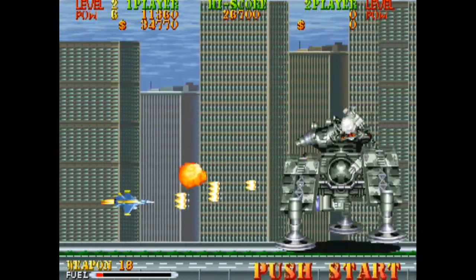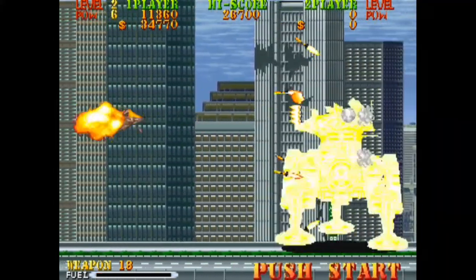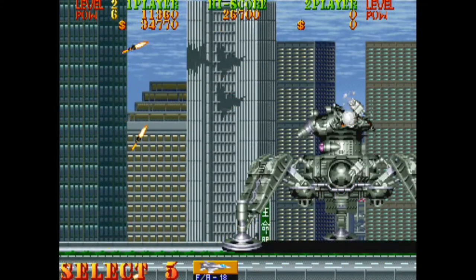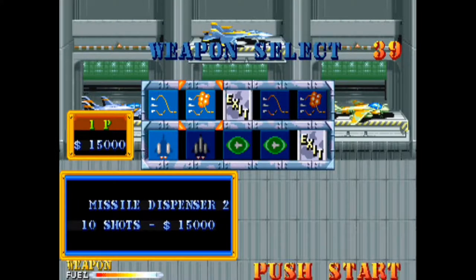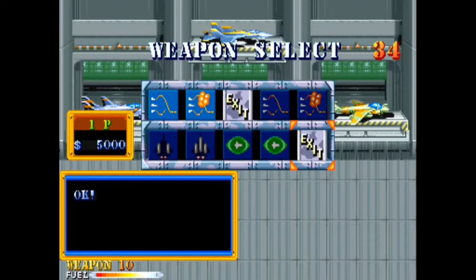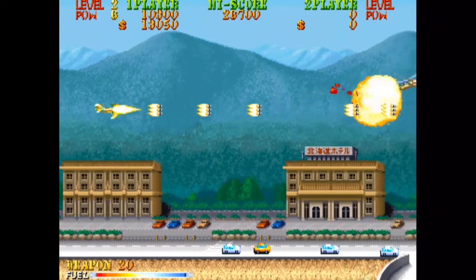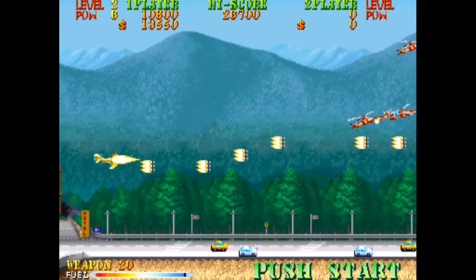Throughout the level, when you shoot down certain enemies — the ones that are red and orange — they will drop an item. This item can be a weapon switch or it can be extra fuel. Just like in the previous game, UN Squadron, there is a shop where you can choose the secondary weapons for the next level, fuel tank sizes, and shields. You will earn money throughout the course of the level you just played, and using that money you can purchase shop goods.